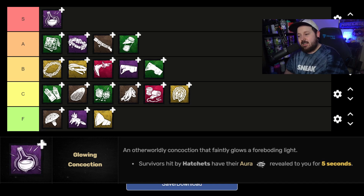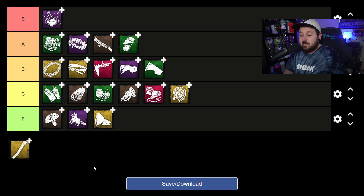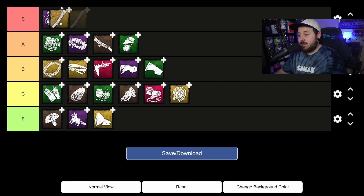If I have to think of a downside, you have to hit hatchets to get the value in the first place — whereas add-ons like Flower Babushka or Bandaged Haft give you value even if you miss, or help you get the hit in the first place. But if you can land hatchets on your own, Glowing Concoction makes you 100 times scarier as a Huntress.